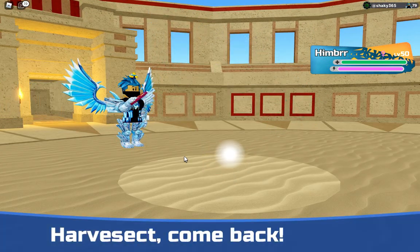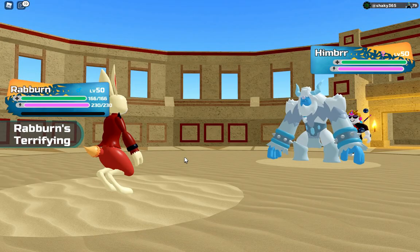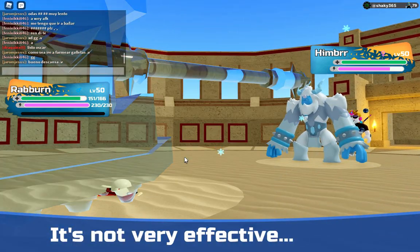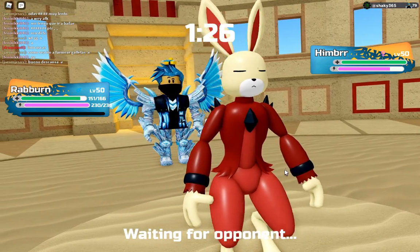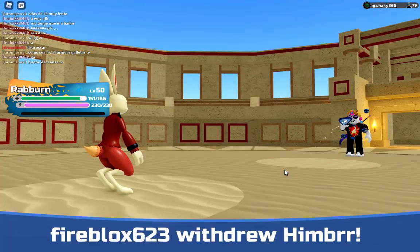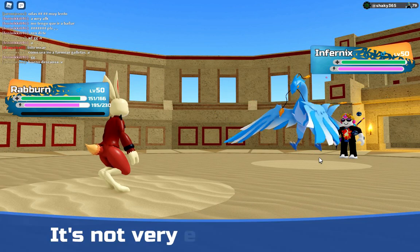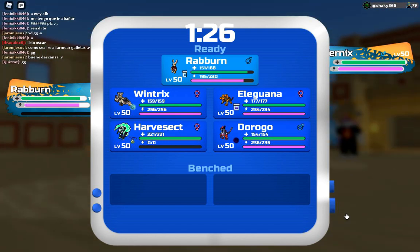We lead off with Harvest Sect, they lead off with Himber. Ice Hammer will hurt, so I'm gonna go into Redburn to see if I can get a burn off Himber — lower their melee attack stat. They bring in Infernix. I'm not sure it's worth slamming down since I'd rather save health to use against Himber, so I think I want to go into Eliguana here.